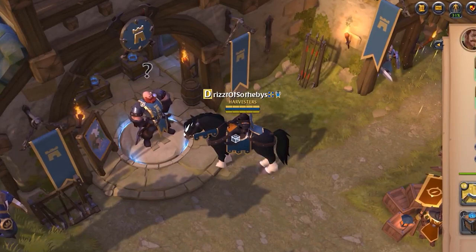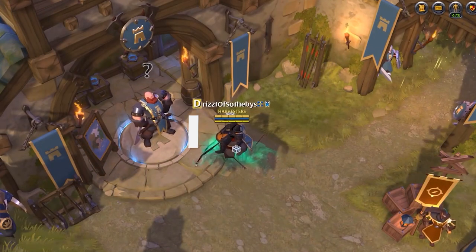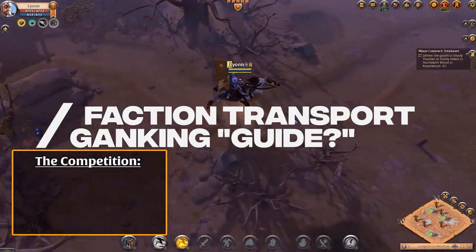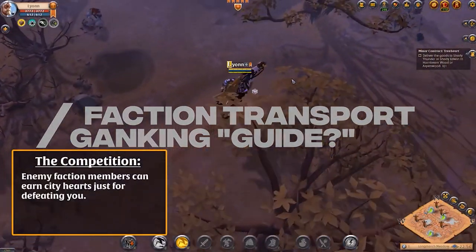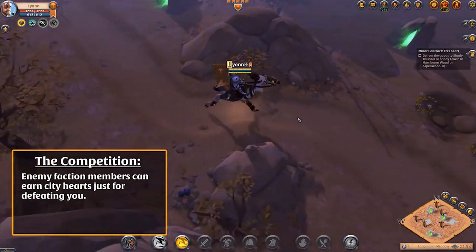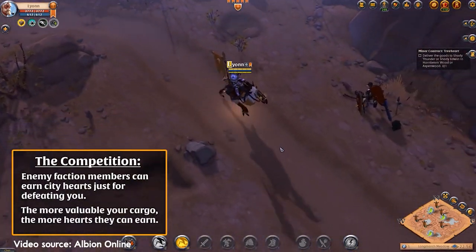Hey guys, Mesa here. Today we're going to talk about faction transport ganking. Basically, people take up faction transport missions where they transport hearts across the royal continent, trading for more hearts to make a profit.